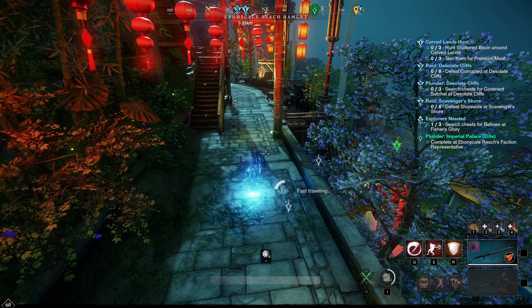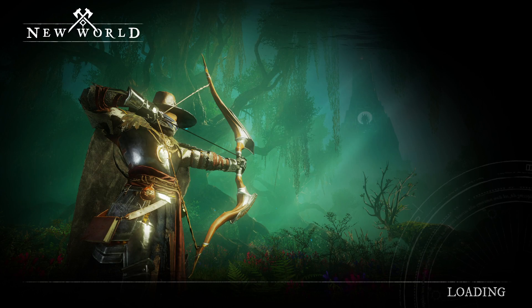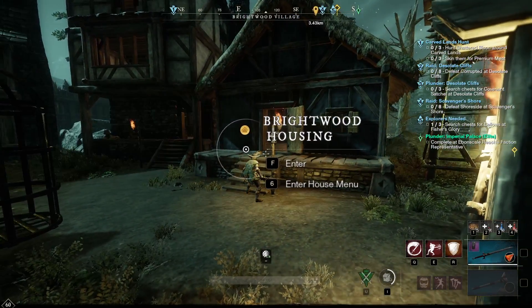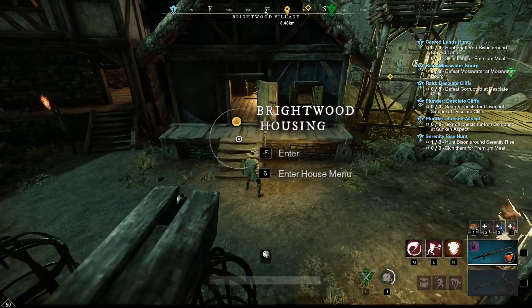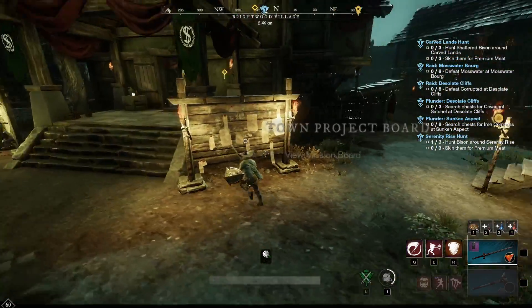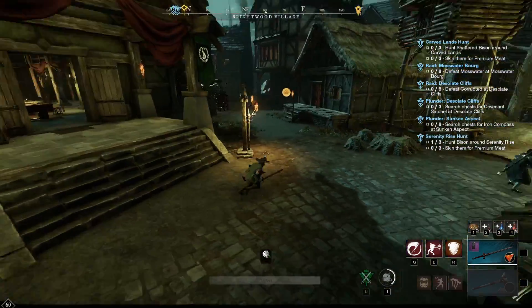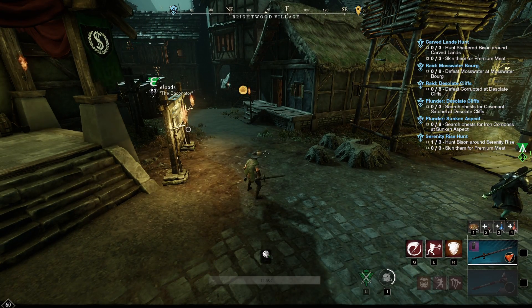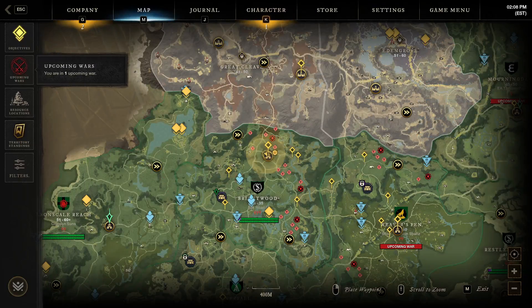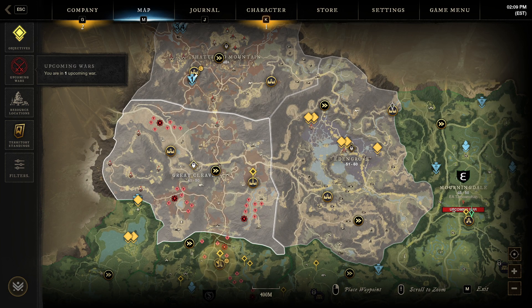The best home placement in Brightwood is probably the next best go-to. For one, it's a good leveling house because it's super cheap and it works for early game and late game. This is also a small house — it should be a 5k house, or 2.5k for a first-time buyer. It's right next to the town board and the war board so it's got great placement. The reason you'd want this house is that it's the closest to Great Cleave and Eden's Grove, which are zones for quests around level 40 to 50.